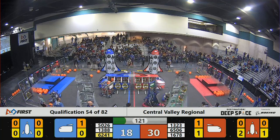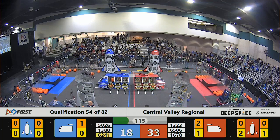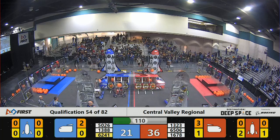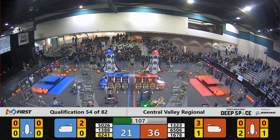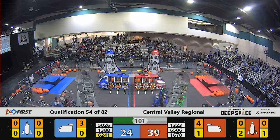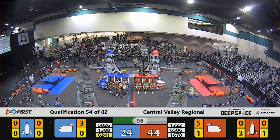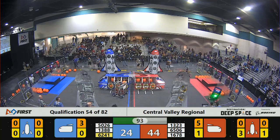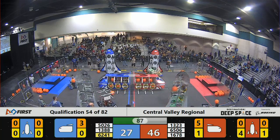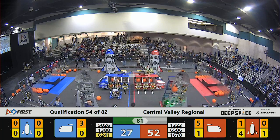Right away, the Red Alliance has a big advantage, 30 to 18, with just under two minutes left. 1323 very swiftly gathering a hatch panel. But look at 6241 playing some very good defense, really slowing down 1323. 1323 still able to put up a hatch panel, but 6241, they got their work cut out for them. That's Caltech trying to defend both the Citrus Circuits and Madtown — those robots are fast and maneuverable.